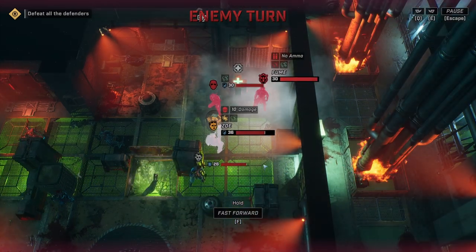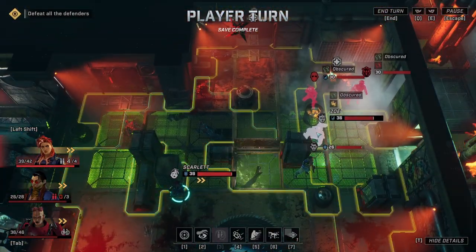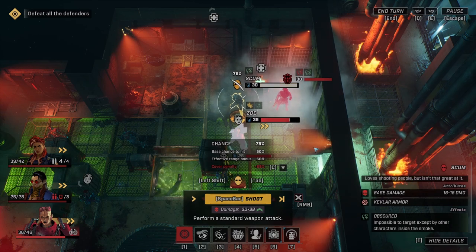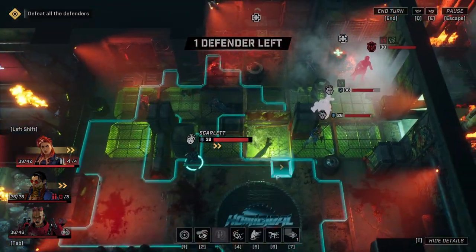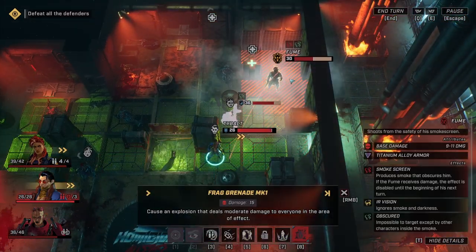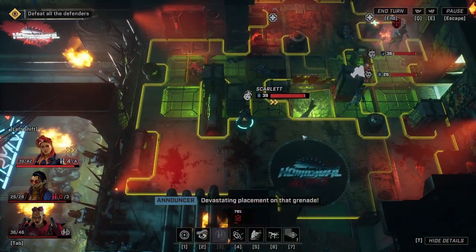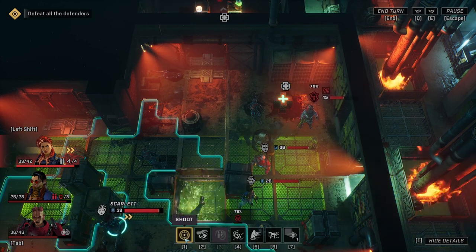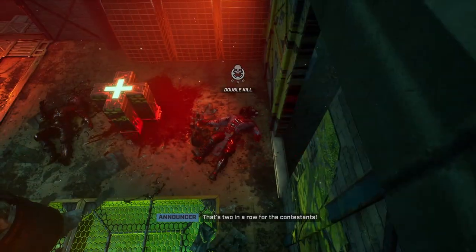The overwatch is not a guaranteed hit. Scum is reloading but that doesn't mean he doesn't get to fire. Alright, so now we can finally use Zoe — she should have more damage with her charged-up barrel. Yeah, that was amazing! So what we're going to do is use a frag grenade to take out Fume, although it doesn't look like it's going to be a guaranteed kill. But damage is damage, and that's nice. It seems to have gotten rid of the smoke, interestingly. That's an 80% chance on them so let's go ahead and take the shot — double kill!